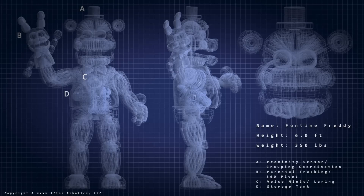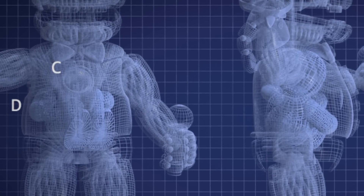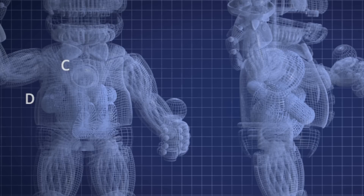The first one was actually found by Pop Goes, and it's really interesting. In Sister Location, you can randomly get blueprints of some of the animatronics, but Funtime Freddy is really important. If you look in the stomach of Funtime Freddy, you can see a child's body inside. There's a caption that says D pointing to a storage tank — directly used to shove kids inside to hide and kill them. If you look at caption C, it says Voice Mimic, but next to it, it says Luring. This animatronic was designed to lure kids, kill them, and hide the body in the stomach. It shows these animatronics were designed to kill children, not to entertain them.